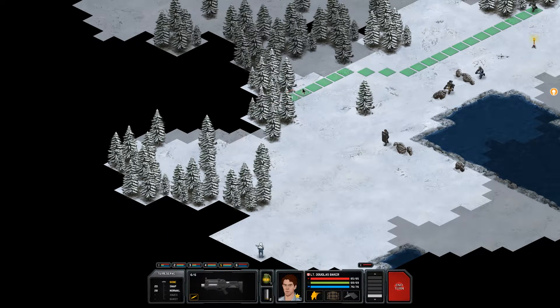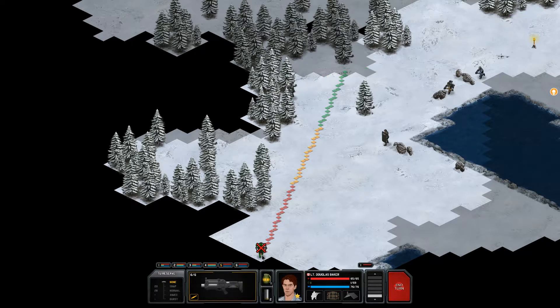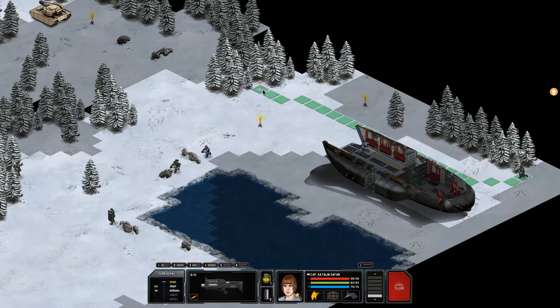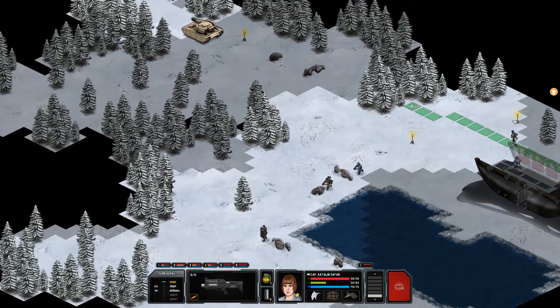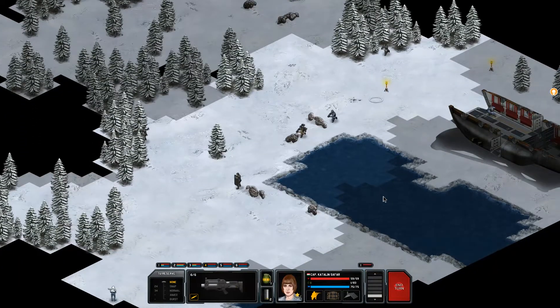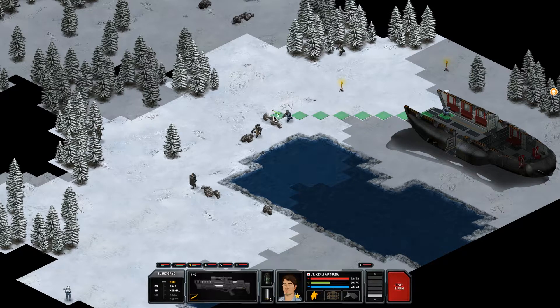I'm going to send this assaulter over here. It's possible I'll be clear — if I move here, the alien would have to move out quite a bit to get a shot, so go for it. My other assaulter I'm going to put up here and we'll eventually go up to support the tank. I can bring my sniper over here — why don't we put you in the doorway, you might be able to get a shot.